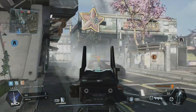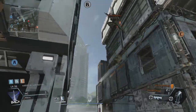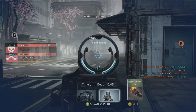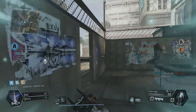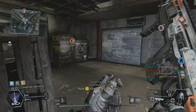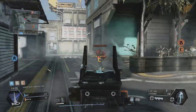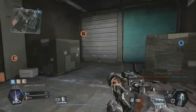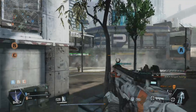We're gonna head in towards B. I saw some of the minimap over there. I got an assist on myself! Not gonna use a burn card just yet, so let's use our Stim ability. There he is - quick revenge! We're using the CAR SMG by the way, with HCOG and suppressor.